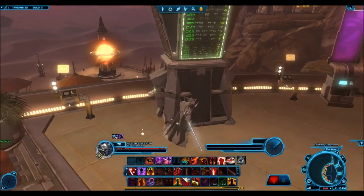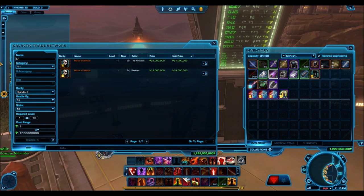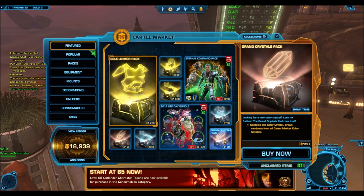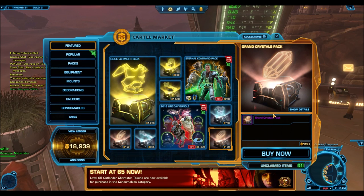The gold armor pack costs a lot of cartel coins, but it guarantees you a really good item. The silver armor packs will guarantee you a silver armor set, but you still have a chance at getting a gold armor set — so there's an RNG component there. And then you have the grand toys pack which gives you a toy, and the grand crystal pack which gives you a crystal. There's a lot of RNG and excitement associated with these packs.